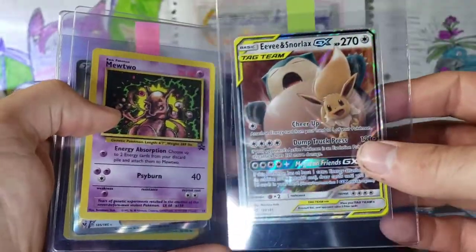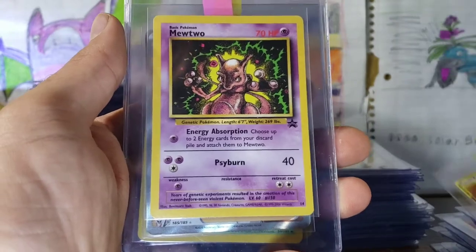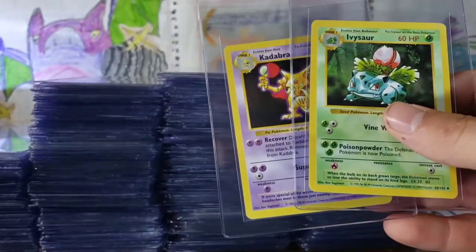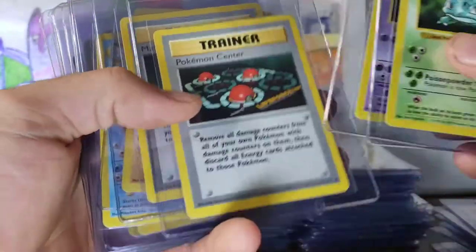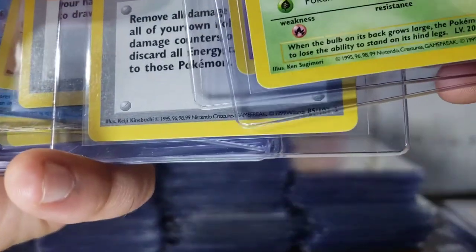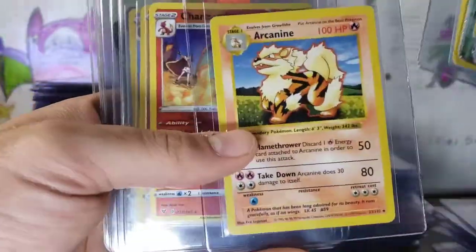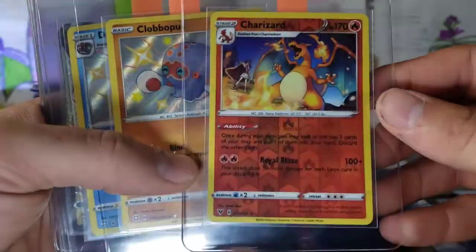Snorlax — I got this from a Dollar General pack, one dollar. Pretty cool pull. Snorlax and Eevee promo. Mewtwo number 14. Pokemon Center Lady. We are getting into some Shadowless cards: Ivysaur, Kadabra. These are Shadowless as well. All Shadowless Trainers — Pokemon Center, Maintenance, Machoke, Dewgong, Kakuna, Arcanine. We have a Reverse Rare Charizard from Vivid Voltage — it's like one in every hundred.